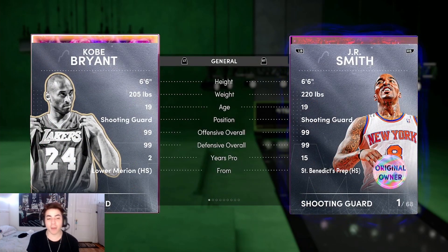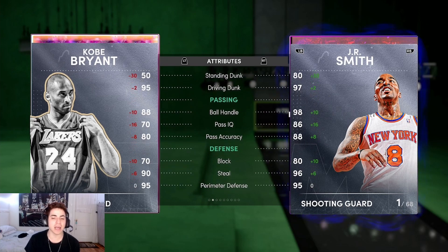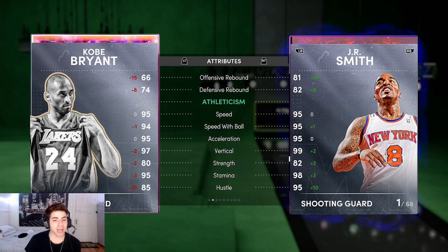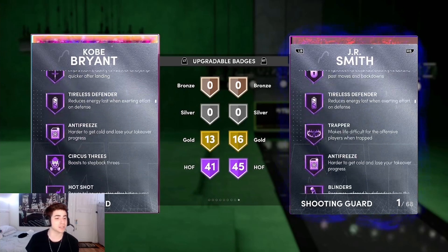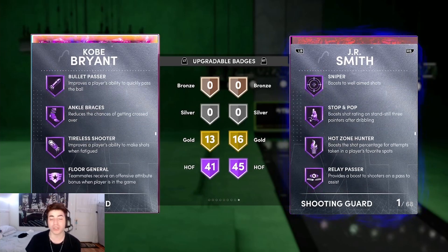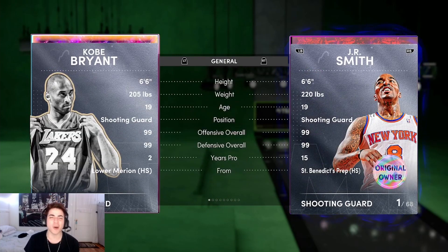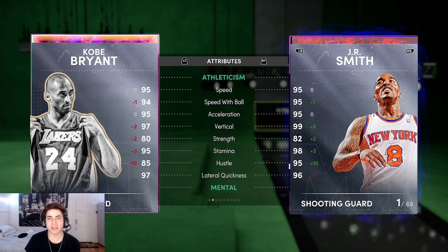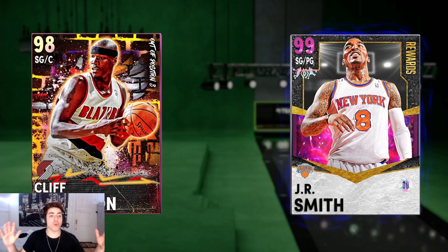This is all personal preference — Kobe and number four can be flip-flopped. At number 5 we have Kobe Bryant: 6'6, 205 pounds. He's got a 96 three-pointer, 95 driving dunk, 88 ball handle, 90 steal, 95 perimeter D, 80 interior D, 95 speed, 94 speed with the ball. You already know he has all the shooting badges you need except blinders. This card is essentially Invincible Kobe with slightly lesser stats and badges — same animation, same dribble packages, same everything.